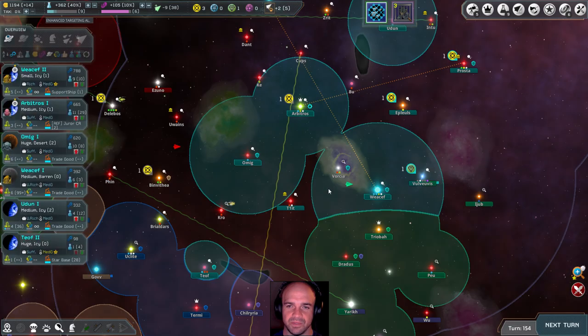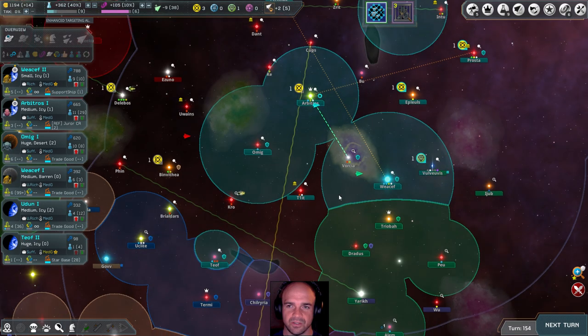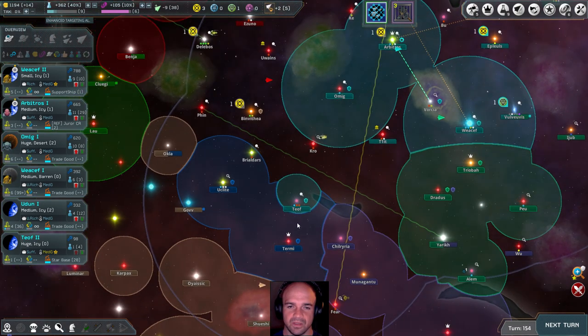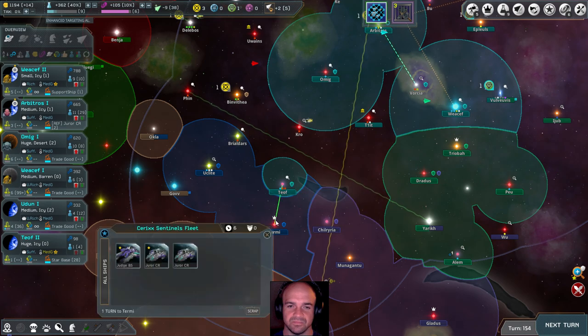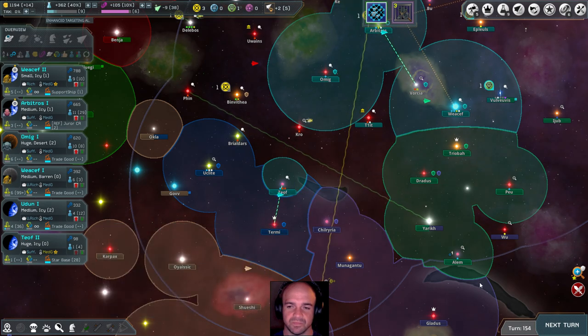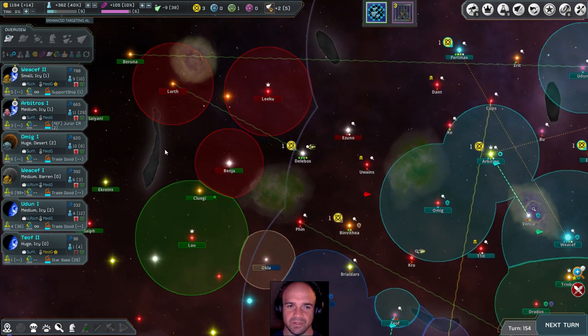There's nothing there to hurt me so we could send the survey ship and it should be okay. The Jaguuls have declared war on the Multar — they're going to have a little war. Good for me.